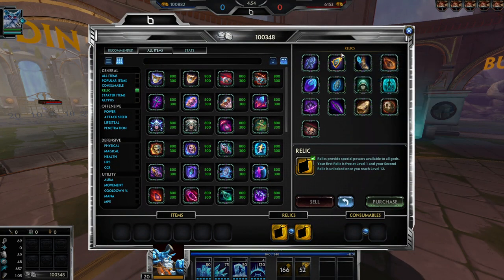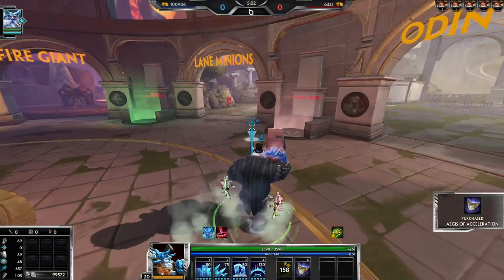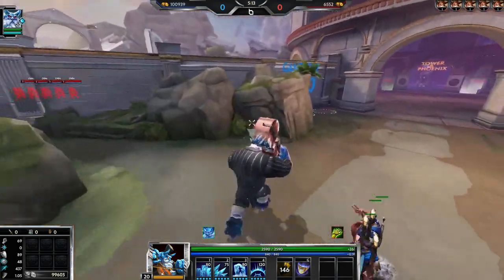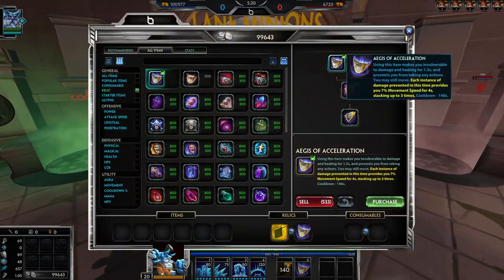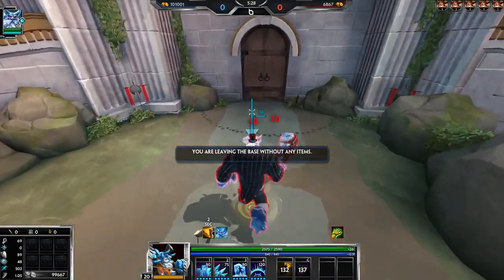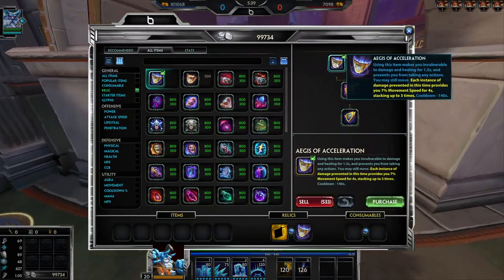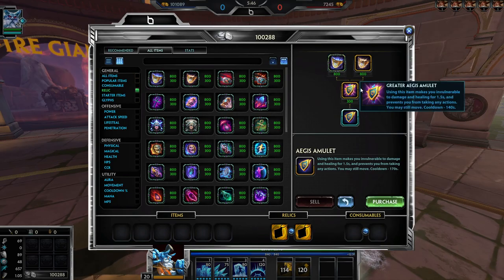Now Aegis — the regular one just makes you immune, same as before. Tier 2 is just 30 seconds off the cooldown. Aegis of Acceleration is interesting: each instance of damage prevented provides 7% movement speed for 7 seconds, stacking up to 3 times. It works for all types of damage — god damage, minion damage, any type. Using it in a minion wave, you can see I'm getting movement speed stacks. That's 21% movement speed total while not taking damage.